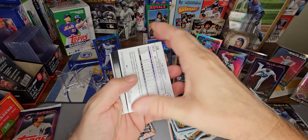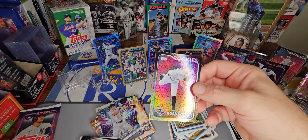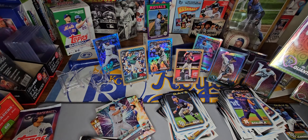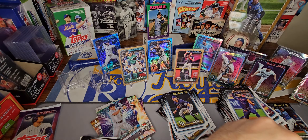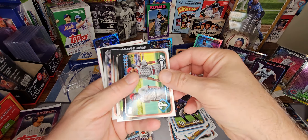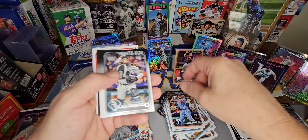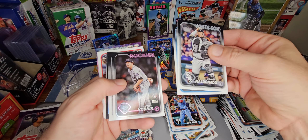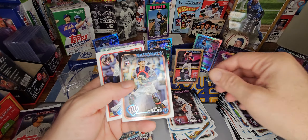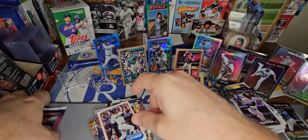Two more packs. We lost our phone light here. It is amateur hour around here, sorry about that guys. We got two packs, we're going to just finish her off. Hopefully it's not too dark. Weston Wilson, Vodnik, Drew Milis, Maes, Juan Soto, and Clayton Kershaw.